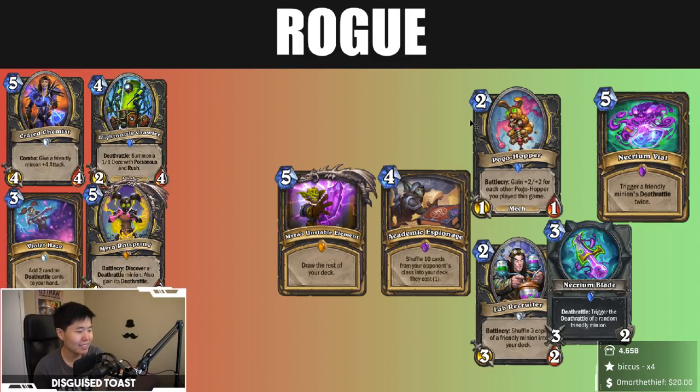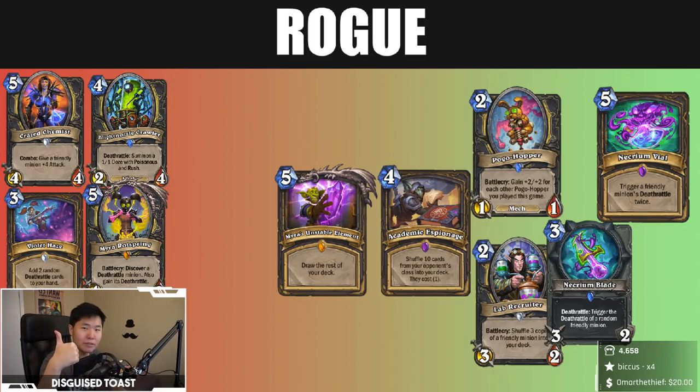Rogue got a lot of fun tools: Pogo Hopper, Lab Recruiter, Academic Espionage, Myra's — great, funny, exciting cards you can build around. Necrium Vile and Necrium Blade for Cube synergy and Kobalt Illusionist OTK synergy — which makes me very happy. I'm rating them higher because of the OTK potential. I like all the cards Rogue got. They're in a great spot — meme cards, OTK cards, Deathrattle cards. Overall impression on Rogue: good job Blizzard, I like where you're going with Rogue.